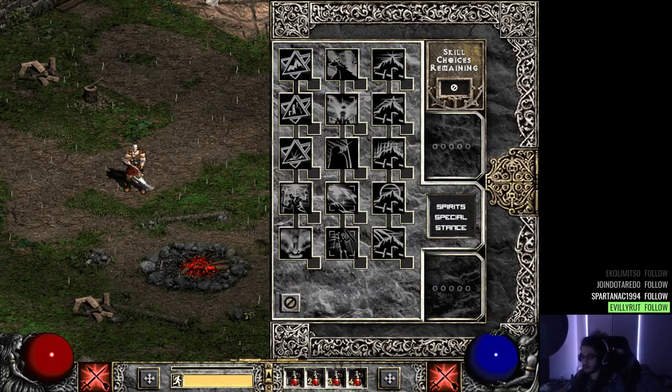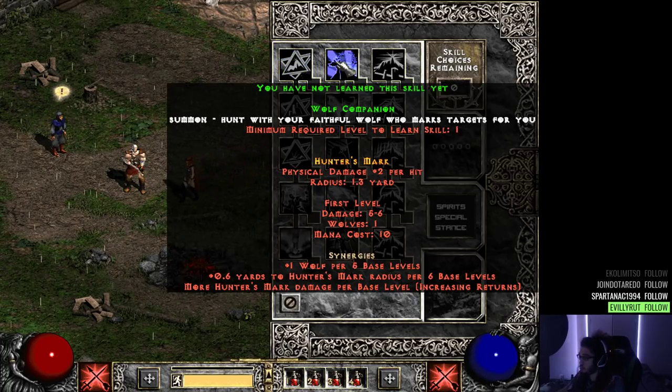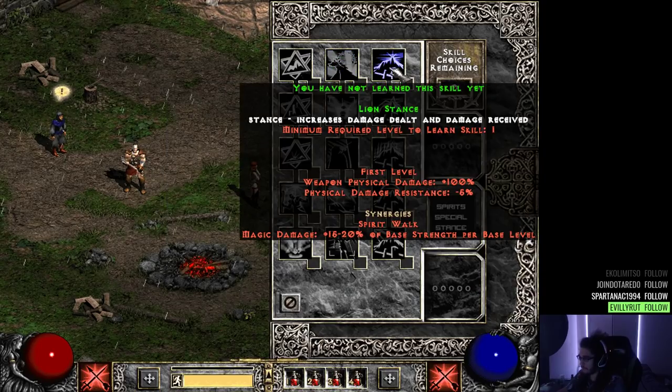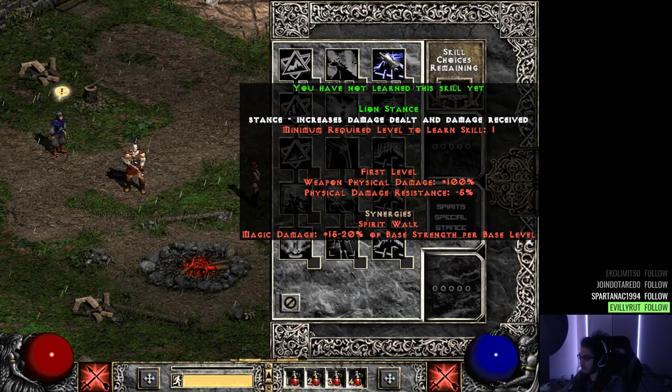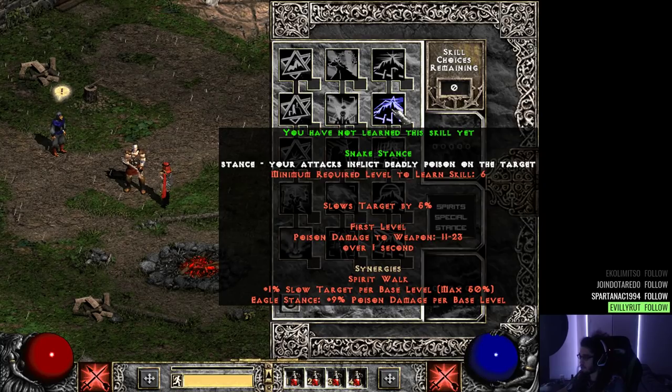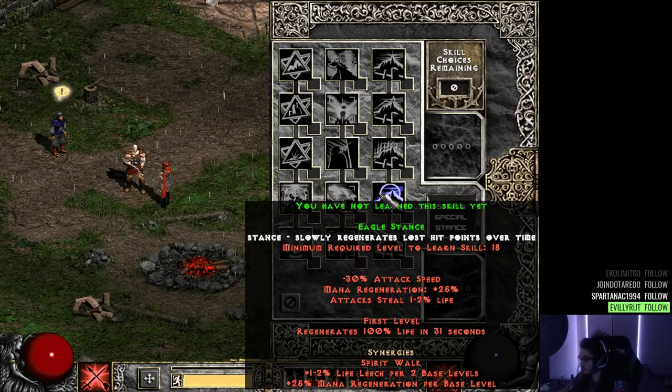There's a spirit special stance that looks like a summoner spec — a summoner barb, which sounds so interesting to play. You have Guardian Spirit: summon a spirit who attacks enemies with axe skills. Wolf Companion: summon and hunt with your faithful wolf who marks targets for you. Then there's Lion Stance, Snake Stance — this one increases damage dealt and damage received, and your attacks inflict deadly poison on targets and slow them. Bear Stance only allows melee, summoning, and buff/debuff skills, and ignores physical resistance of undead.